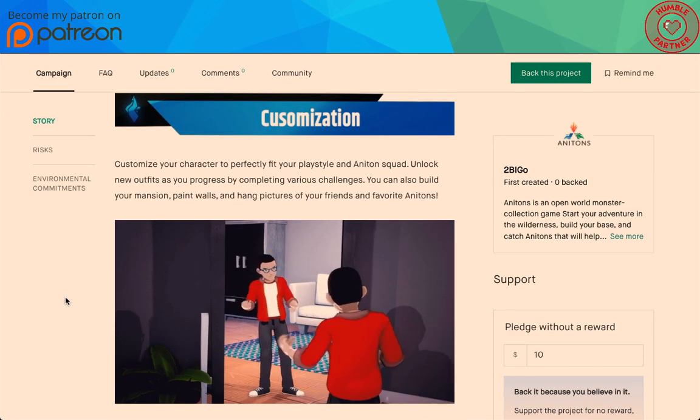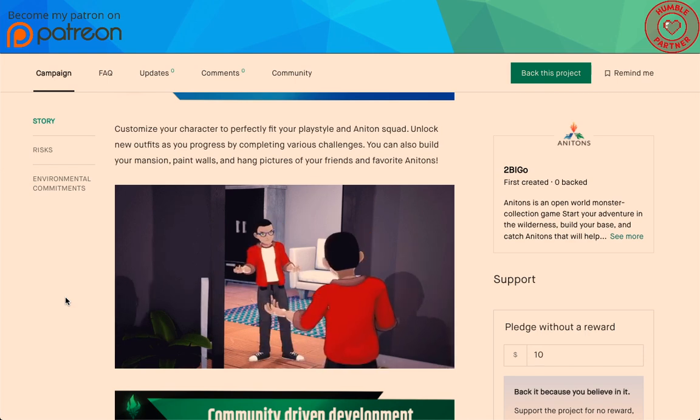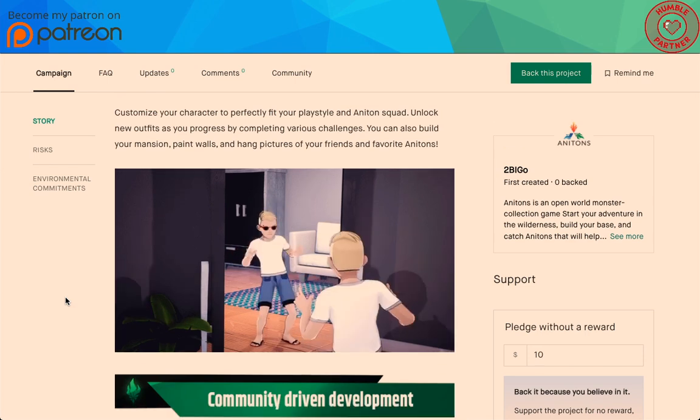You can customize your character to perfectly fit your play style and Anaton squad, and unlock new outfits as you progress. Build your mansion, paint walls, hang pictures of your friends and favorite Anatons.